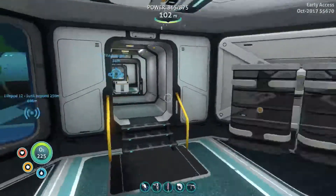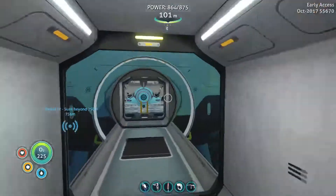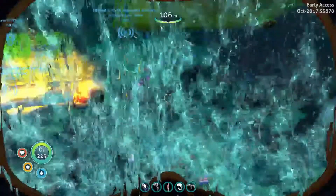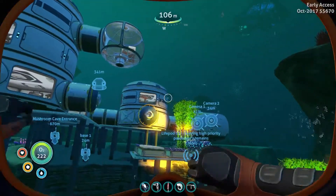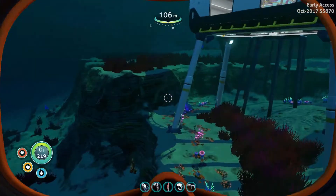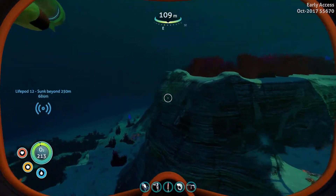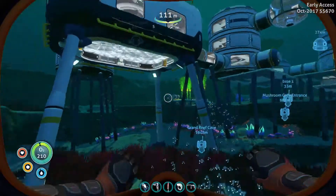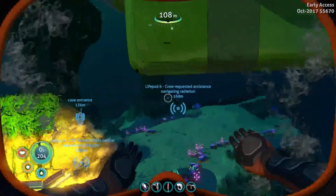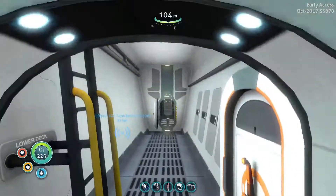Welcome back to Subnautica, my name's CJ. As we recall in the last episode, we've been searching high and low for parts for the prawn suit — specifically the drill arm, with no luck. What we're going to do today is start by crafting the prawn suit and the available arm we can do, which is the grappling hook. We'll also look at upgrading the depth module, but before we start, there has been an update to Subnautica.